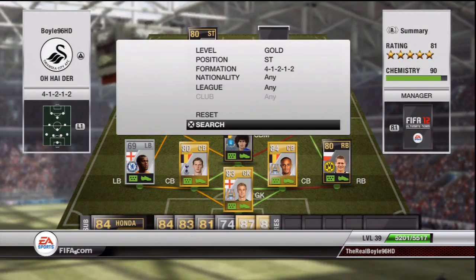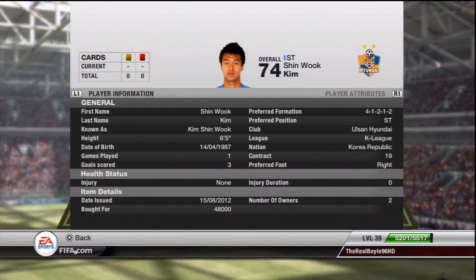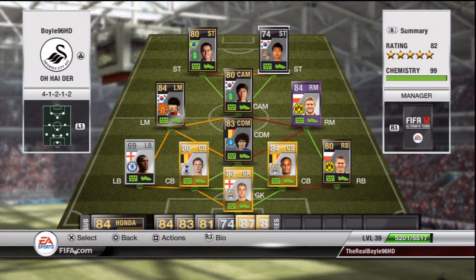The other striker is Kim Shin-wook — there are a lot of reviews on him, which I definitely recommend checking out. 75 pace, 79 shooting, 76 heading — but in game it's like 99 finishing, 92 long shots, 88 heading in the air. This guy is a bear — six foot five, absolute fantastic player — cost me a staggering 48,000 coins. I've played one game online with him and he banged in three headers. He is absolutely unstoppable in the air and I definitely recommend trying him out.